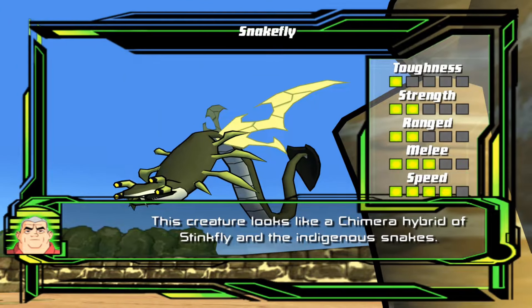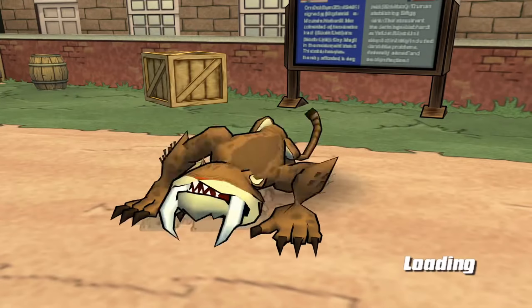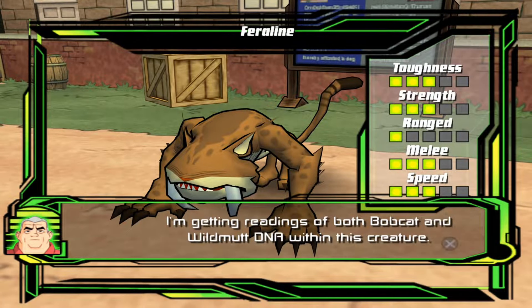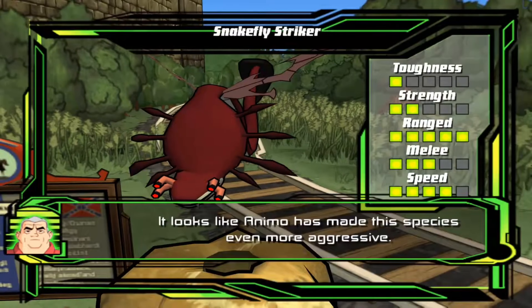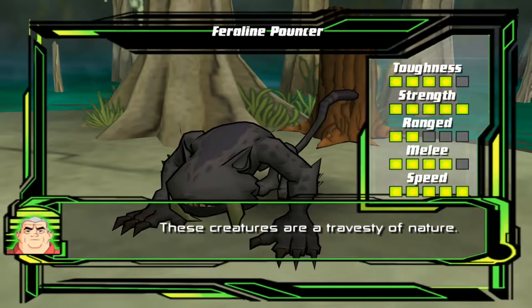This creature looks like a chimera hybrid of Stinkfly and the indigenous snakes. I'm getting readings of both bobcat and wild monk DNA within this creature. It looks like Animo has made this species even more aggressive. These creatures are a travesty of nature.